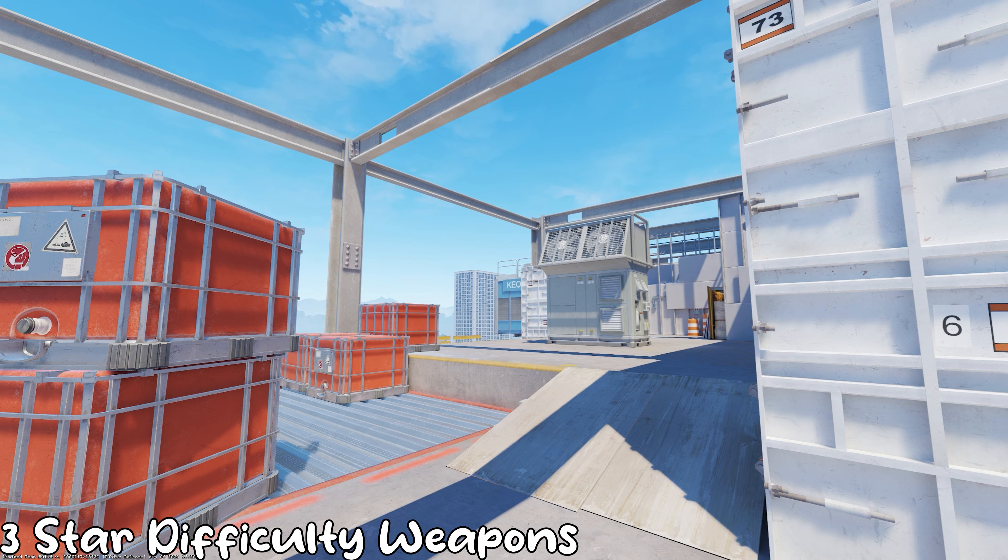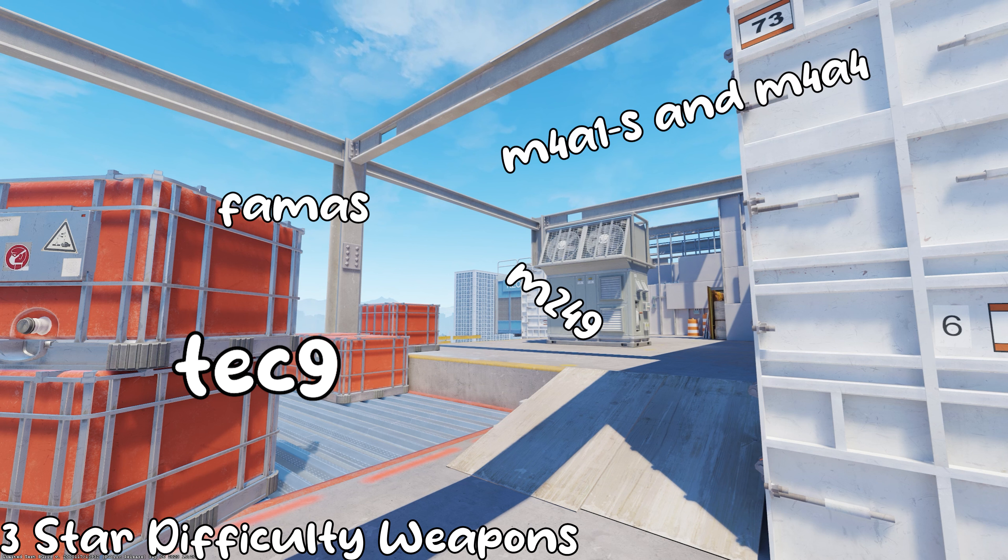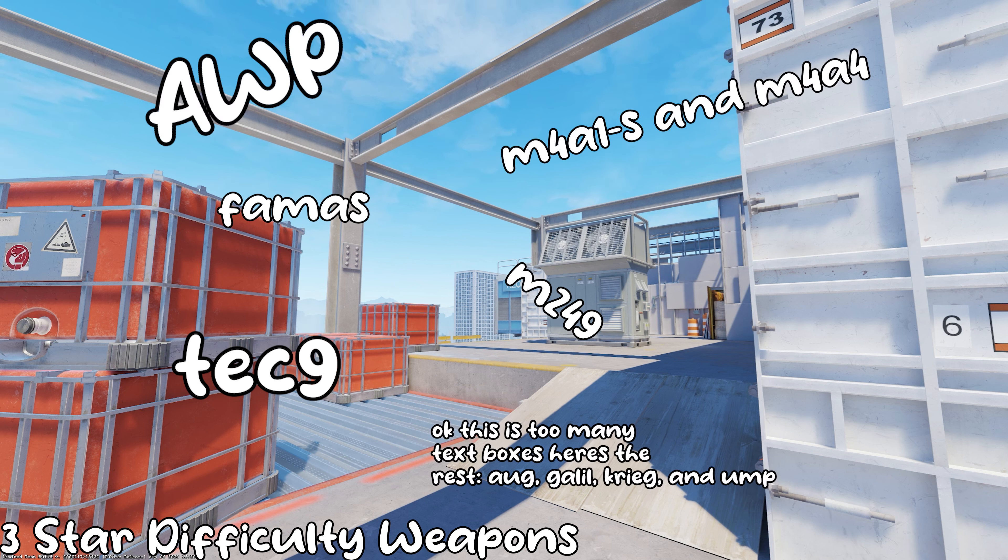The next section is the three-star difficulty weapons. I'm just gonna list them all and maybe say something about a few. Basically, you've got the Tech-9, M249, FAMAS, both of the M4s — the A1S and A4 — the AWP, the AUG, the Galil, the Krieg, and the UMP.